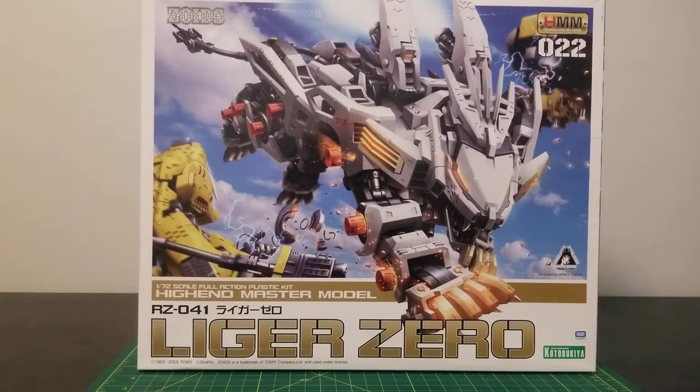The Liger Zero has been shown in certain forms of media. Most notably in the West, it was shown in the anime series Zoids New Century. In its debut in the first episode, it was noted that the Liger Zero is a rare type of Zoid, whereas other Liger types such as the Sheer Liger or Blade Liger were most notable. There were many of them around, whereas a White Liger was very few to say the least.